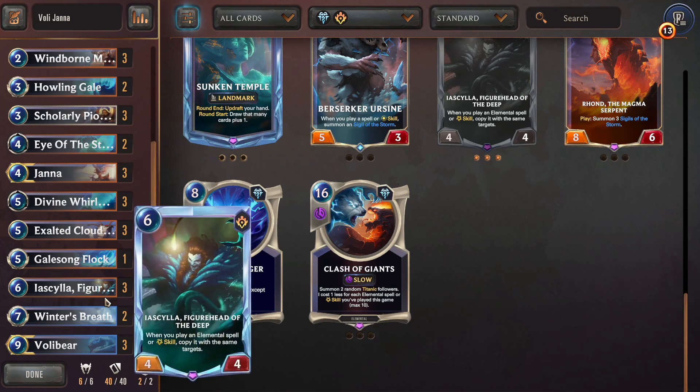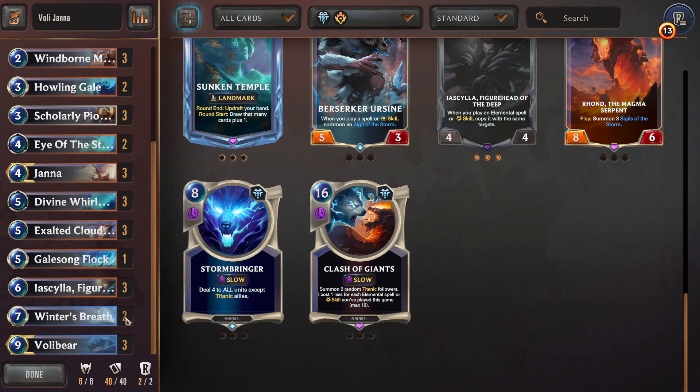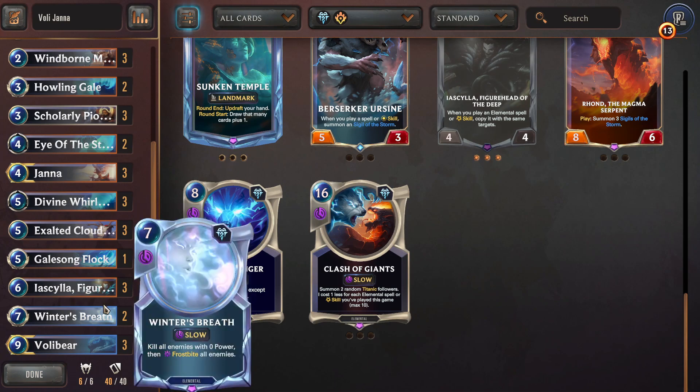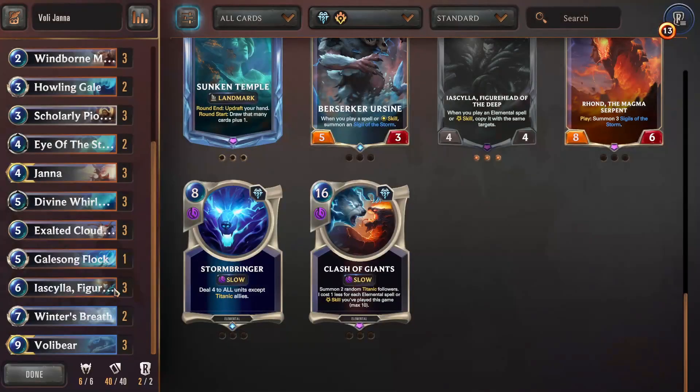The big combo I'm excited to try out here — almost like an insane Bilgewater or PNZ Freljord buried-in-ice combo. With Ayacella on turn six, turn seven Winter's Breath doubles since it's an elemental skill. So it's kill all enemies with zero power, then frostbite all enemies. With Ayacella on board, it's going to frostbite everybody then kill all of them. That's a seven mana one-sided board wipe — pretty insane. Like a Castigate that hits champions too.